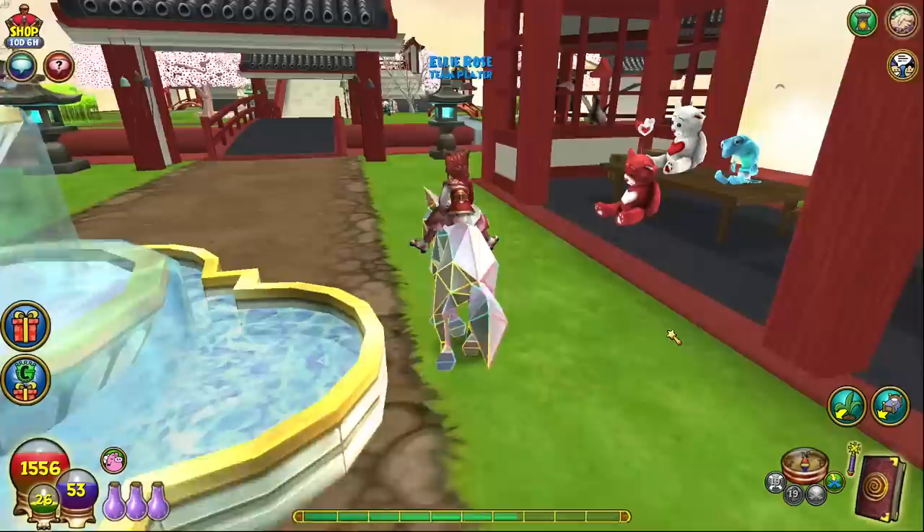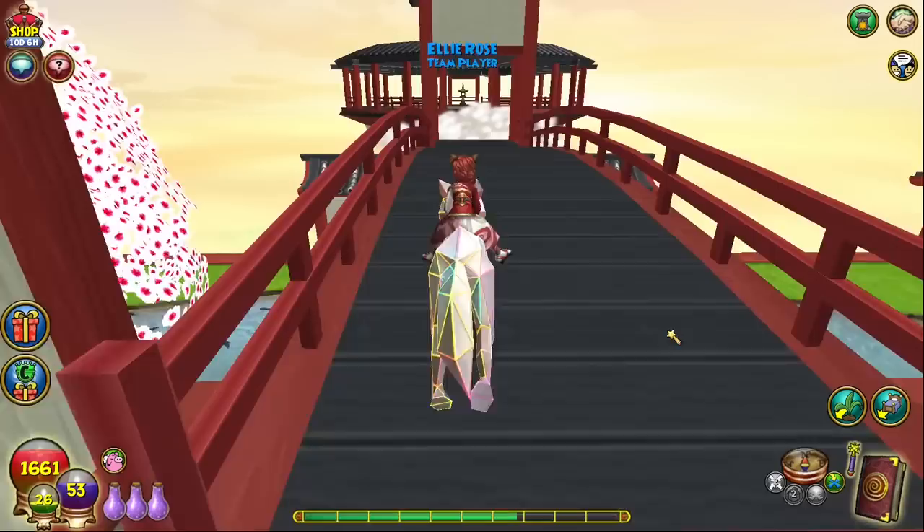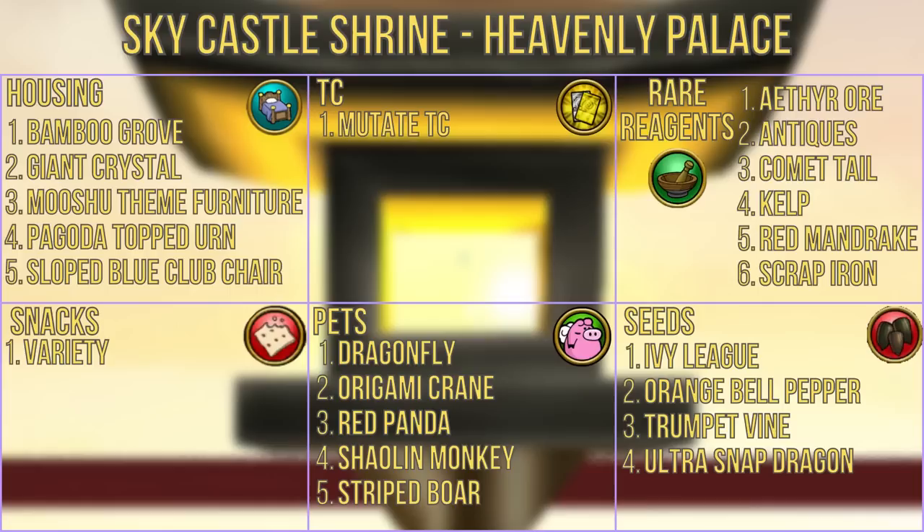The sky castle shrine is found in the heavenly palace. Head straight ahead and up the ramp toward the main building. Instead of heading inside, go around to the back of the building and across a bridge and an invisible cloud pathway where you'll see a battle circle. At the back of the battle circle arena, you'll see the shrine. Rewards include housing items like the bamboo grove, giant crystal, mushu-themed furniture, pagoda-topped urn, and sloped blue club chair. You can also get mutate treasure cards, reagents like ether ore, antiques, comet tail, kelp, red mandrake, and scrap iron, a variety of snacks, pets like the dragonfly, origami crane, red panda, shaolin monkey, and striped boar, and seeds such as ivy league, orange bell pepper, trumpet vine, and ultra snapdragon.